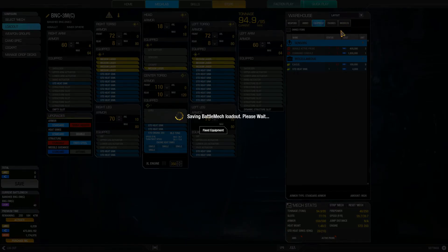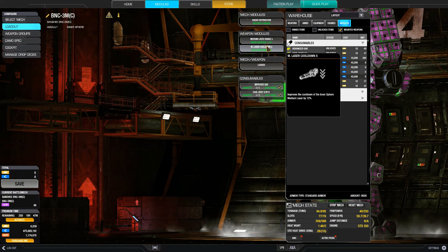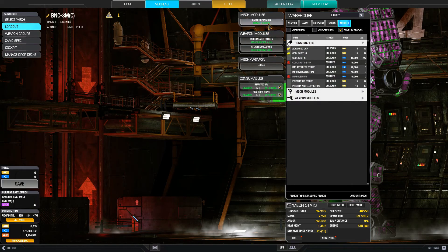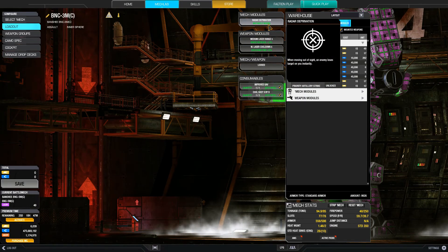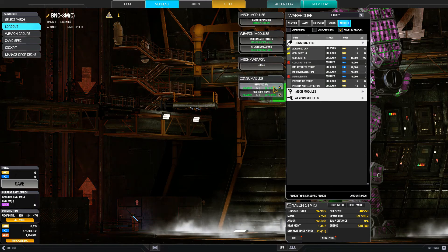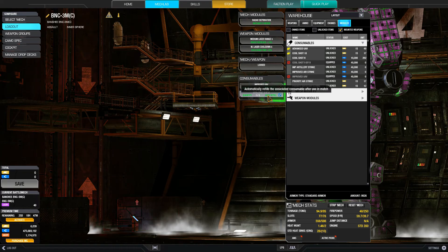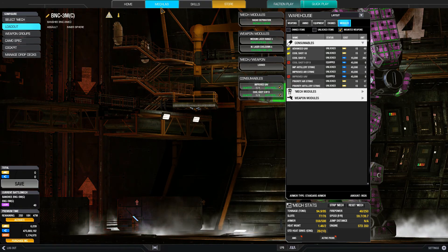For modules, since I only have medium lasers, I have medium laser range and medium laser cooldown modules, giving me a total of 20% range and 20% cooldown. Still not great because I only have 8 medium lasers. I also have radar deprivation, improved UAV because I hope to ambush the enemy, and cool shot 9x9, because from testing this build in PTS, it's still going to be running hot.